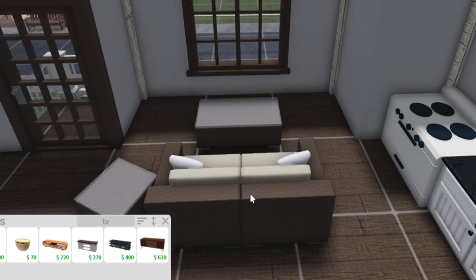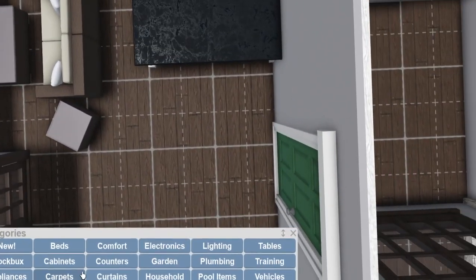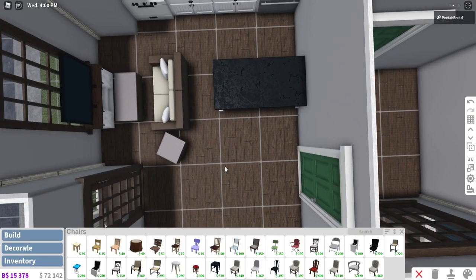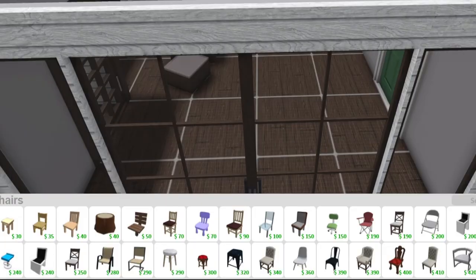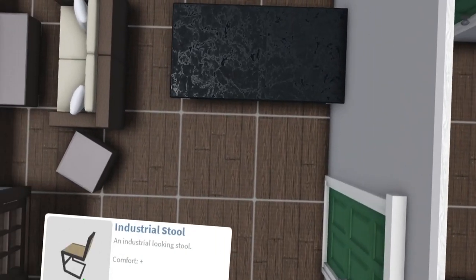And then we just need a TV stand. Let's just do a small rustic one. We're going with rustic. That's not too bad. And then we can have some stools here. When will I not make an island for my houses? That's the real question. Maybe next house, no island.